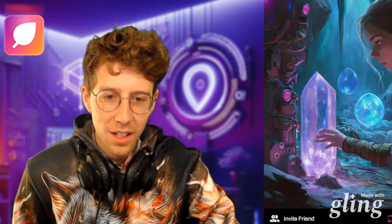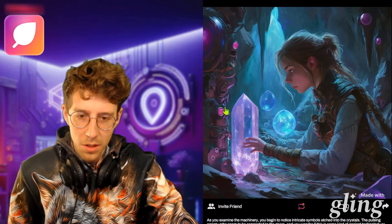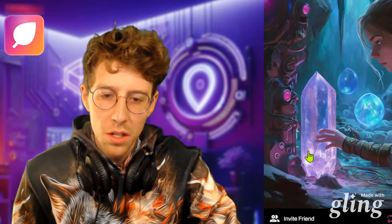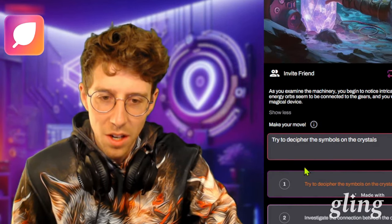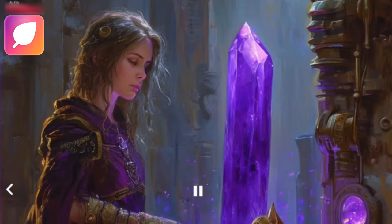As you examine the machinery, you begin to notice intricate symbols etched into the crystals. The pulsing energy orbs seem to be connected to the gears, and you wonder if this is some kind of ancient technology or magical device. It's crazy that we found the portal that led us to this machine. We need to find out what this machinery is about and maybe get some of its energy to empower us. Let's try to decipher the symbols on the crystals.